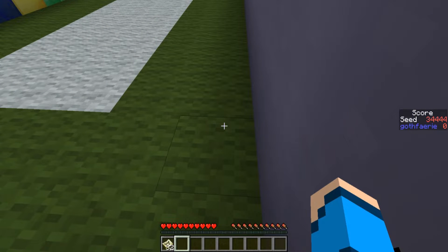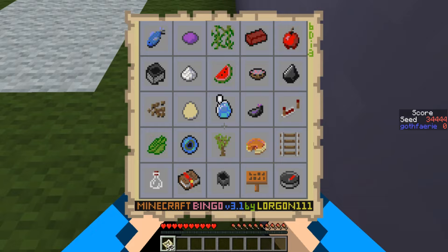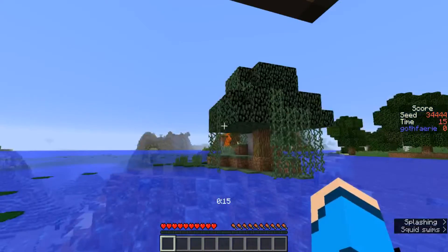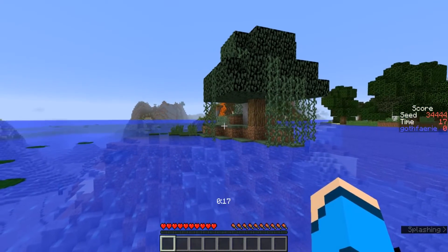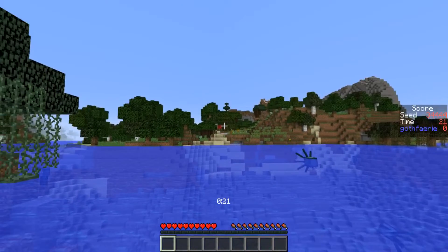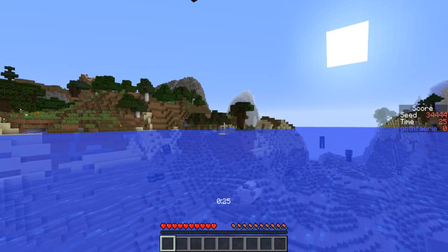For the point seed this week we have seed 34444 with the card pictured here. The goal is to get as many of these items as possible in 25 minutes, which is when the game timer reads 1500. This seed starts off in the ocean. We have a mini swamp island visible just over there, and over in this direction we have a roofed forest with some pumpkins visible. An oak and birch forest wraps around through into a swamp in that direction.